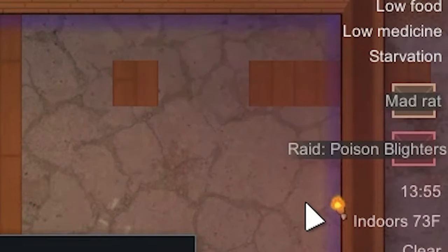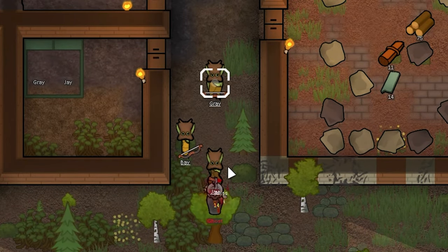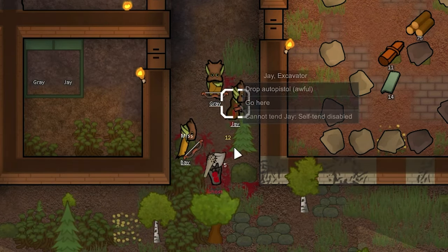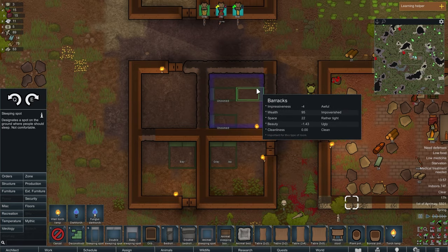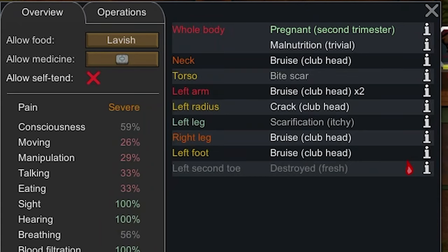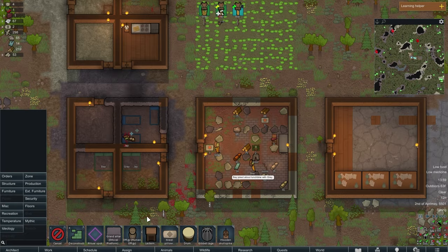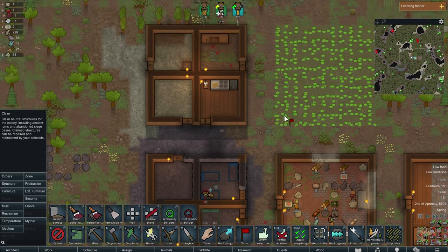We get raided by a man with a club. That raider beat Jay up pretty good so I decide to set one of the empty rooms for medical use. Her beating was pretty bad — one of the many injuries was her second left toe being destroyed. I make a skull spike out of the raider's skull and designate the old stone walls to be repaired.